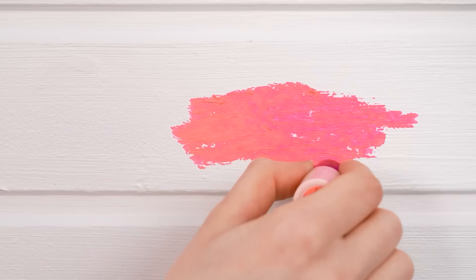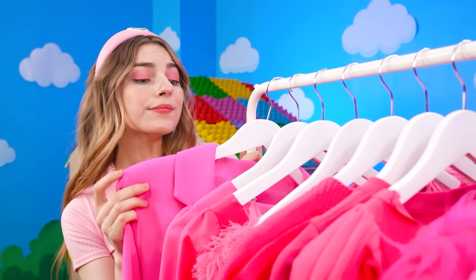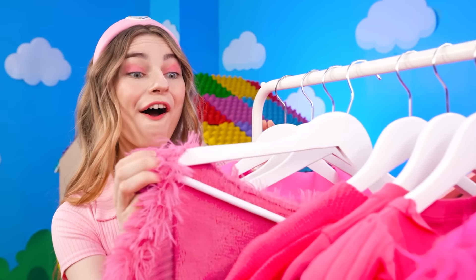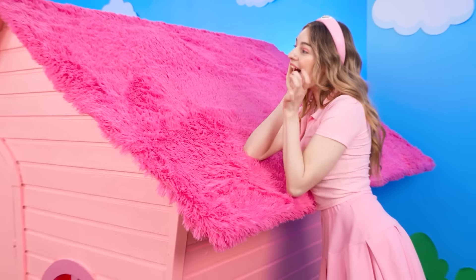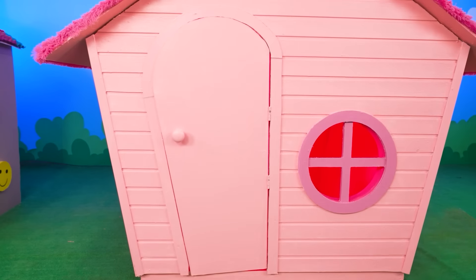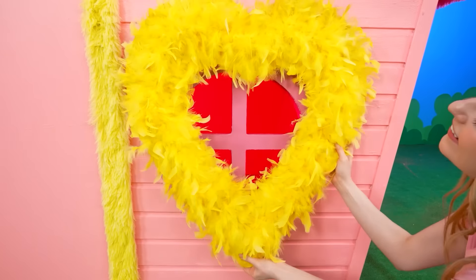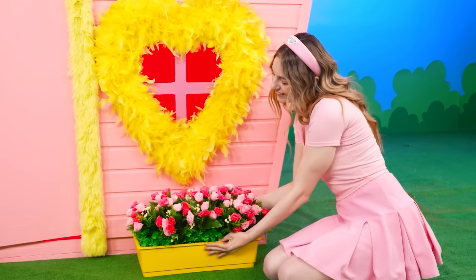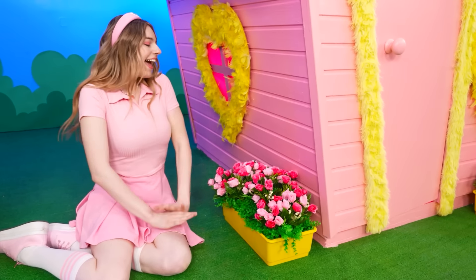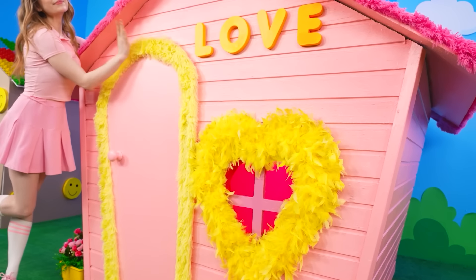I came up with a great idea. My lipstick is so beautiful. I'll paint my whole house in it. Look at how lovely it is! Look at this pink fur coat! It will look great on the roof! Now, I will decorate the entrance and the window. It's so furry! But this time, it's yellow. Look at those letters and the flowers! It will be surrounding my house! My house looks so nice now, like a princess lives in it!